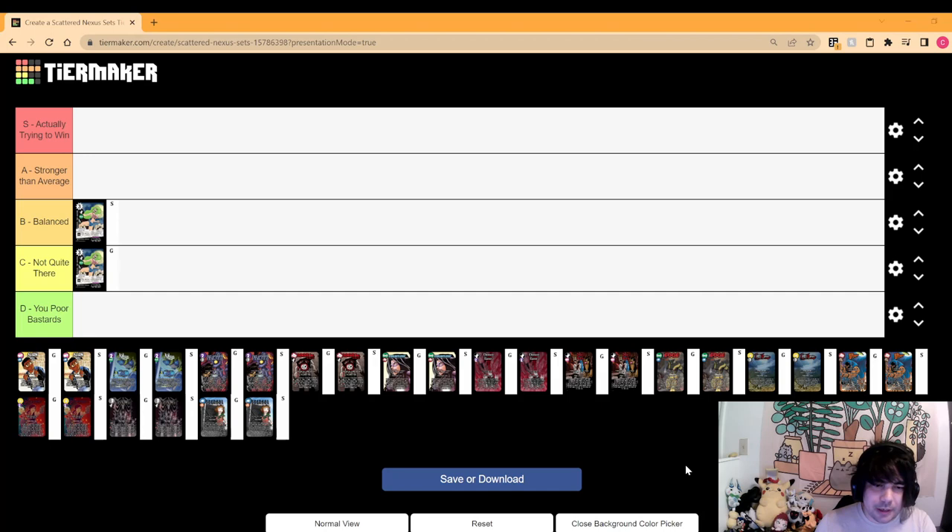Next up is Edge. All superhero sets are going to be a little bit busted — this is something I talked about literally years ago. The superhero sets are the best sets in the game, so they're definitely going to be pretty highly marked. Edge isn't anywhere near as good as Dauntless, but it's still extremely good and a lot more balanced than Dauntless.